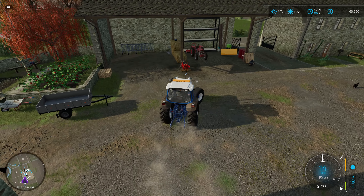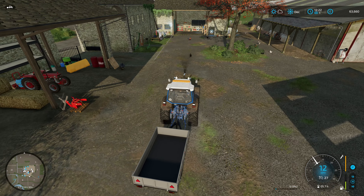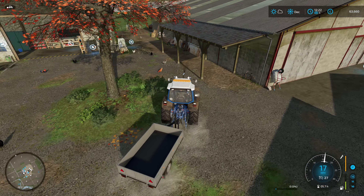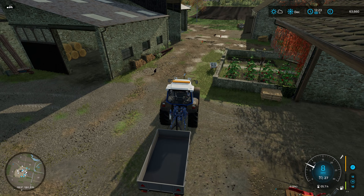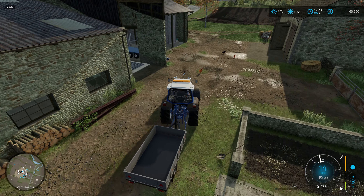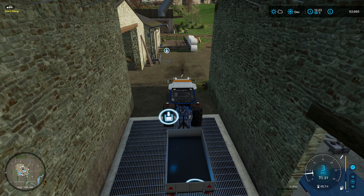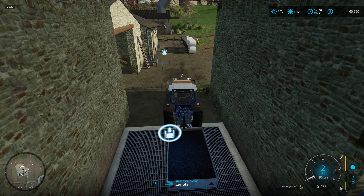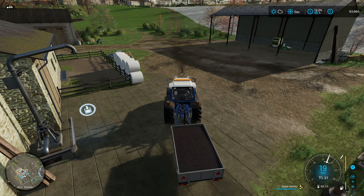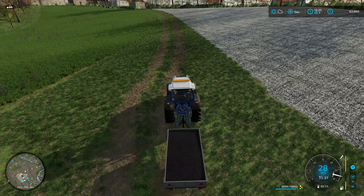Hello and welcome to another episode of Farming Simulator 22 on the old stream farm. I must have restarted this about four times today due to the fact that OBS decided to delete all my audio settings and I didn't even notice until I went to edit it. So we're going to sell some canola — we have canola in the silo, about 3,900 liters. The only issue is we can only move 3,000 liters at a time, so we're going to have to make two trips to sell it all.